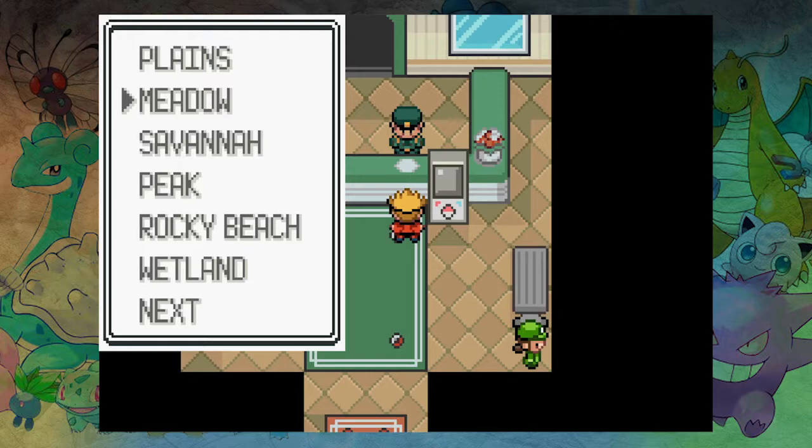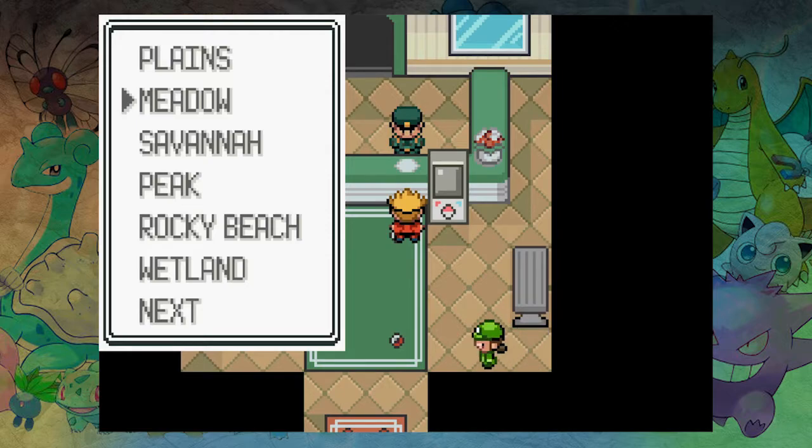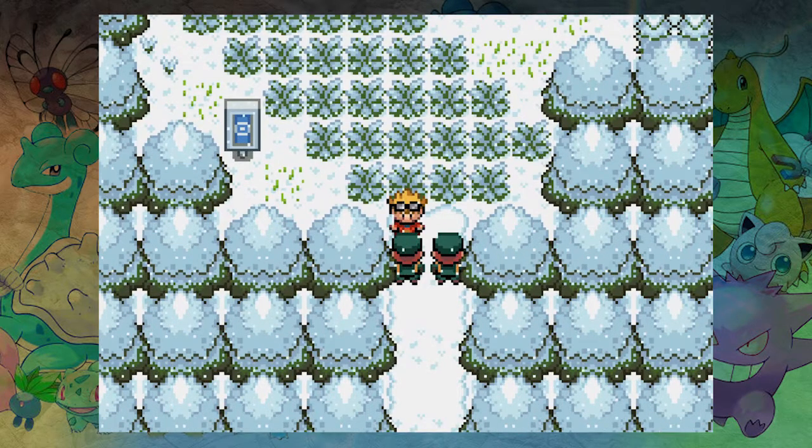Meadow might just be full of Normal types or Grass types. We're most likely to get a lot of duplicates in Meadow. What Ice Pokémon would we want? We could get a Sneasel or a Mamoswine — a Mamoswine would be sick! That's what I'm thinking. I personally would be okay with Snow. Desert might not be bad — you'd get Flygon, Sandslash, Bagon maybe. There's no Meadow, either pick one. I'd like Snow, let's go Snow!